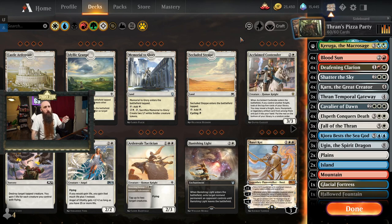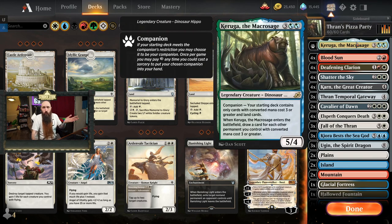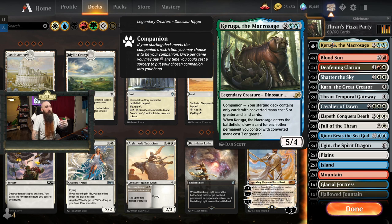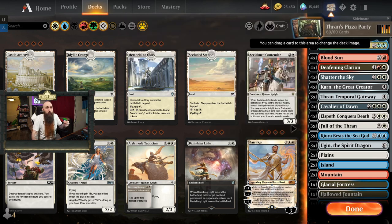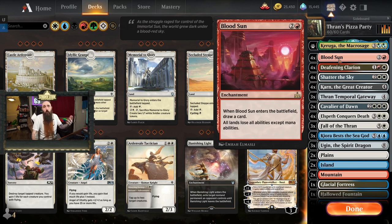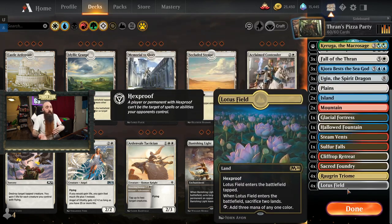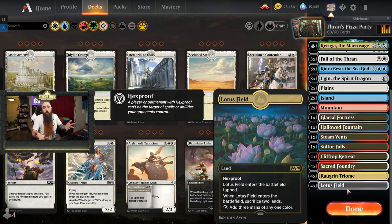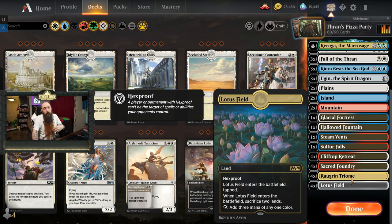This is the deck we sent over to Amazonian. It is a Karuga companion deck, which is pretty slow in the current meta. If you're not on the play you'll usually lose to aggro. The way Karuga reads is that your starting deck contains only cards with converted mana costs three or greater and land cards. Our cheapest cards are Deafening Clarion for a board wipe and Blood Sun for ramp and card draw. The ramp it offers is Lotus Field — it comes into play tapped and you have to sacrifice two lands, but it has hexproof and taps for three mana.